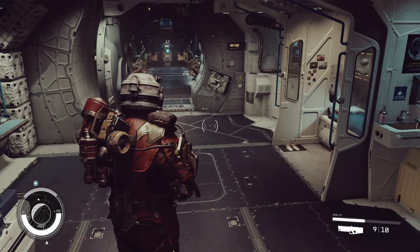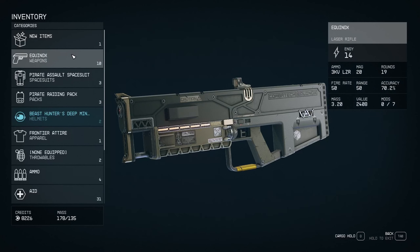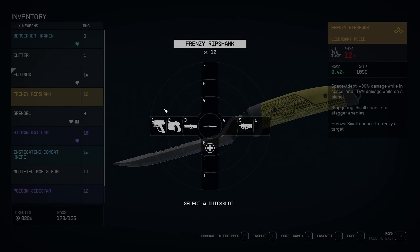If I click here, I enter my laser. Now you can go to I for your inventory, and if you go to certain items — let's say this one — and I want to equip it, I can just click B, and then I can choose the slot that I want to equip it at.